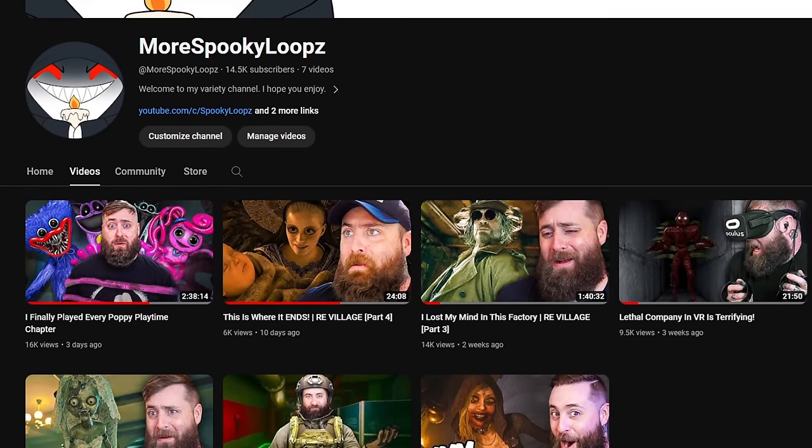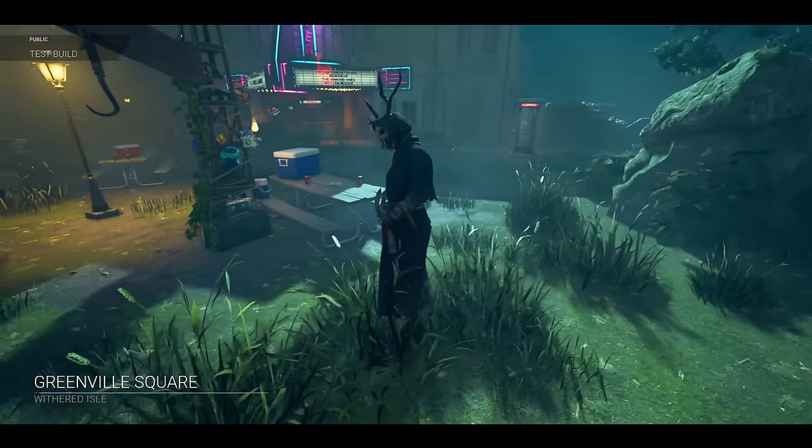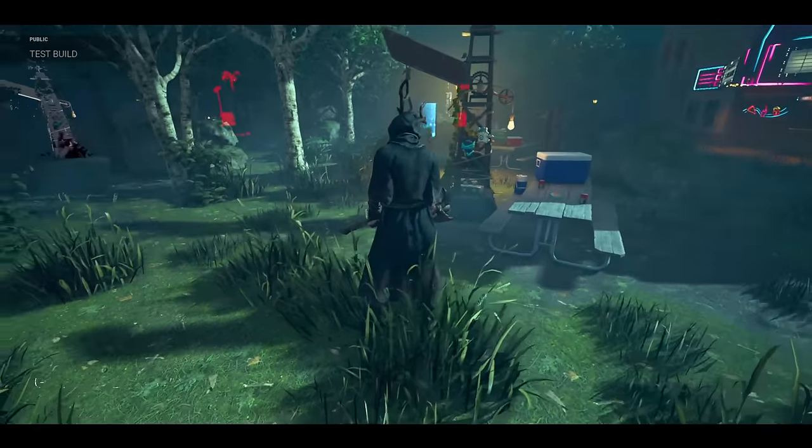Please go sub to my alt channel. Thank you. All right, Greenville Squared — the newest map coming with the all-new chapter, All Things Wicked.